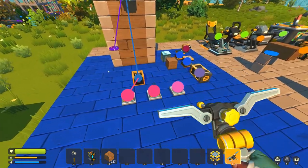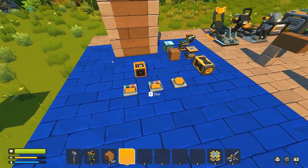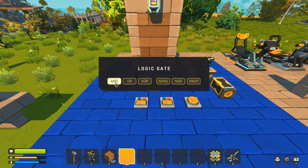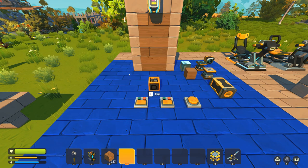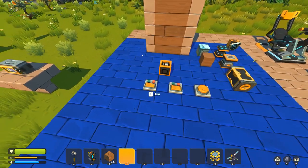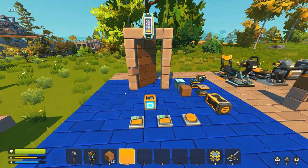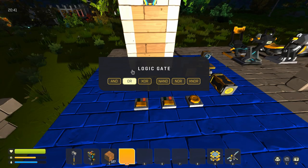I'm going to connect both switches to the logic gate, so there are now two different activation points. The first function is AND — basically, all of the triggers need to be activated in order for the logic gate to turn on. In this case there are only two, but if we had three or four, all of those would have to be on as well. So with both switches, the logic gate set to AND: when I turn one switch on, nothing happens. When I turn on the second switch, the door opens.